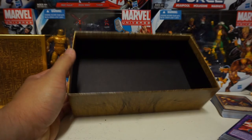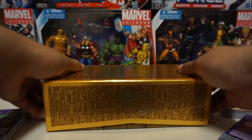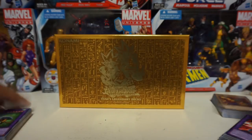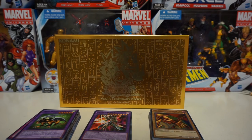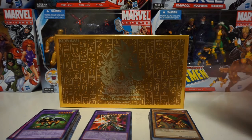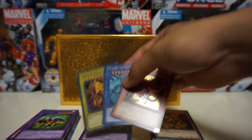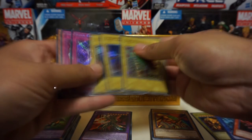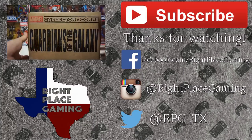Alright, that's it for the box. It's a nice little box to keep all your commons in — looks like it's styled after the box Yugi got the Millennium Puzzle in, which is pretty cool. I just figured I'd do that little opening; it's old but still gaming-related. If you liked this, I'll probably open up all my other ones I found at my dad's house over the weekend. Maybe I'll call it 'The Search for the God Card' so I can find the ones you can actually play with. Thanks for watching, subscribe, and we'll see you guys next time!